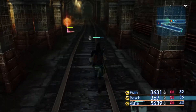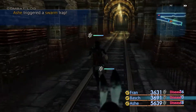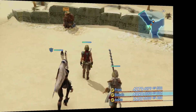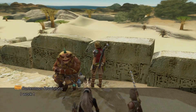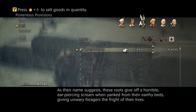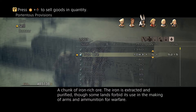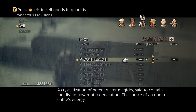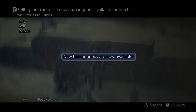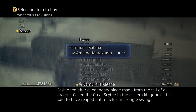I'll meet you at the shop. Here at the shop, this is what we're going to sell. We're going to sell seven scream roots. I think we need five iron ores and nine water crystals. And what do we got? Samurai's Katana.